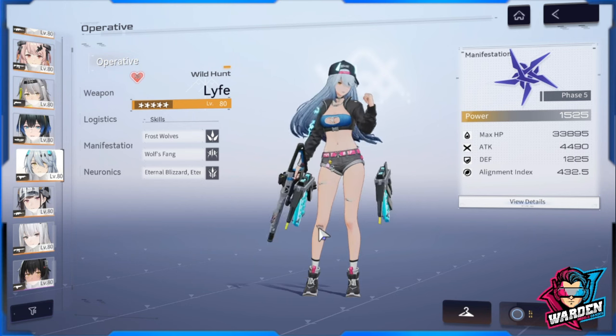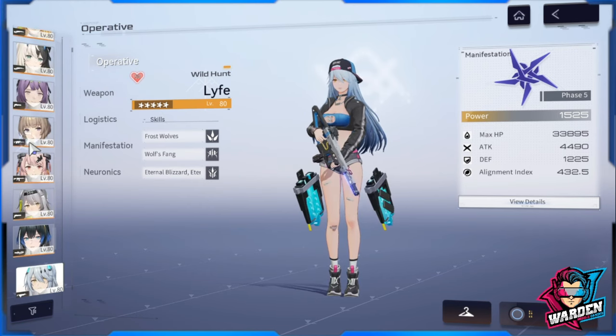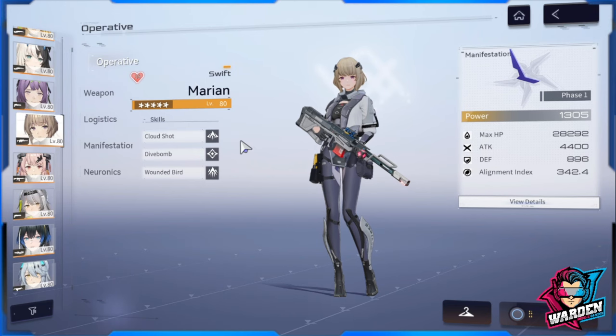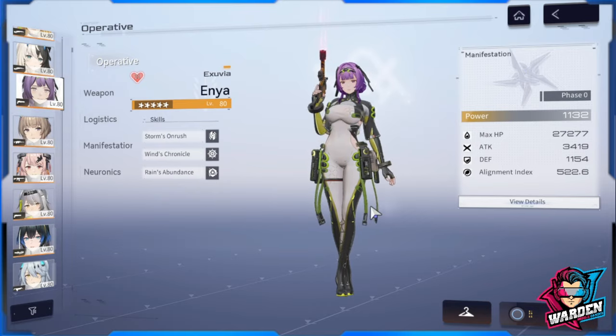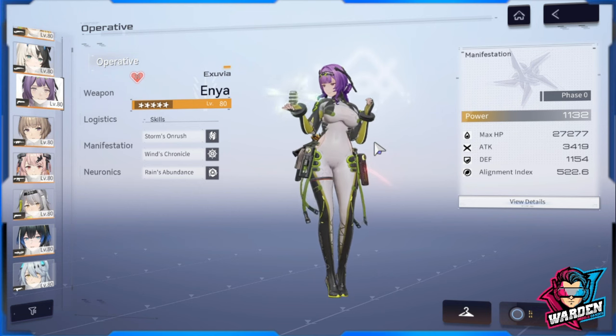Life Wild Hunt is a fun combo - since she uses an SMG it's easier to stack Natural Order quickly, creating an infinite loop of her skill plus additional electrical damage on standard skill. Marion Swift is also a consideration since Enya boosts her standard skill damage, but Life is preferred because she stacks Natural Order more easily than Marion Swift.